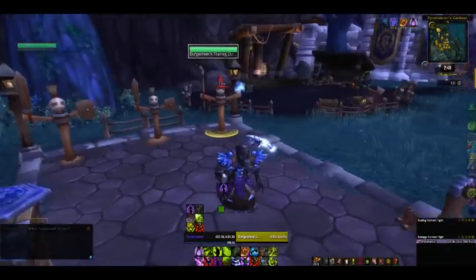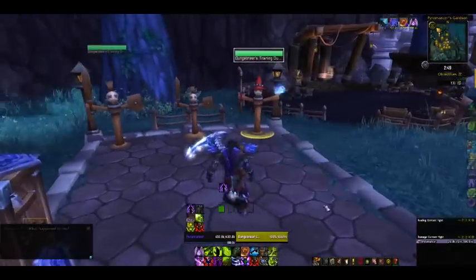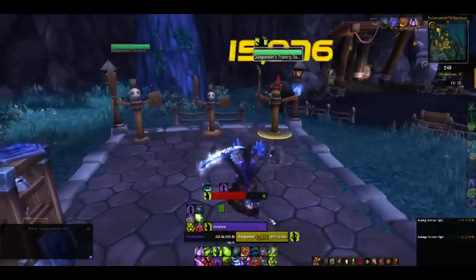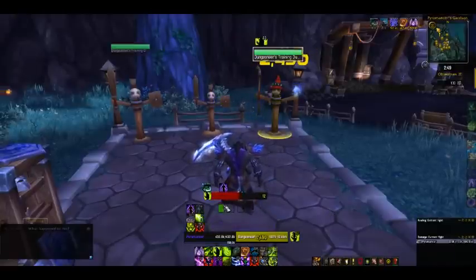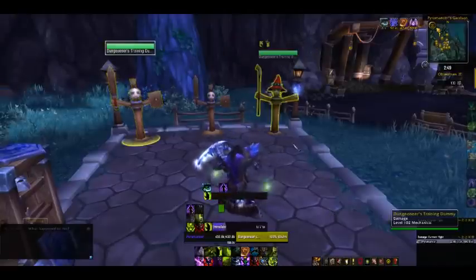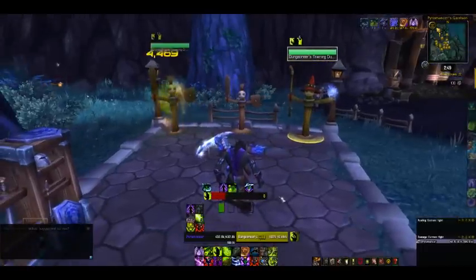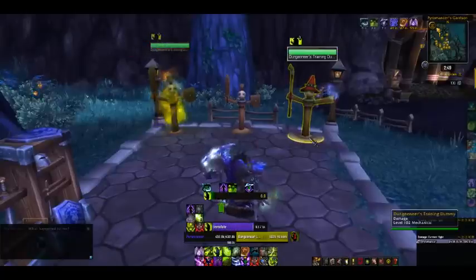There are many ways to enhance your Ember generation. Starting off with Immolate — just watch it tick and slowly generate Embers. If you Immolate two targets at the same time, it's going to generate even more. It's a slow generation because it's a DoT; you're not supposed to be able to just Immolate everything and instantly get full Embers.